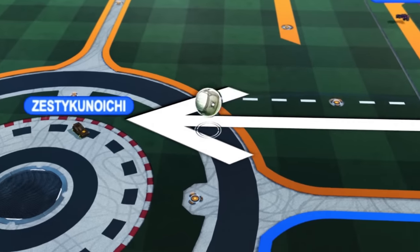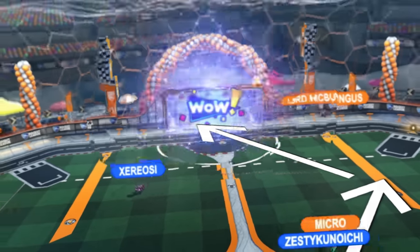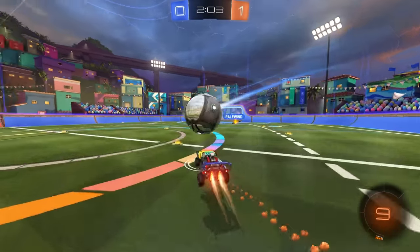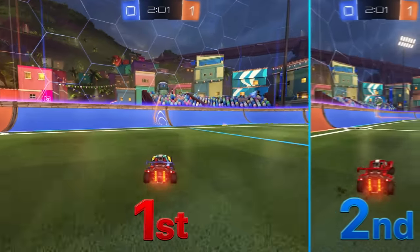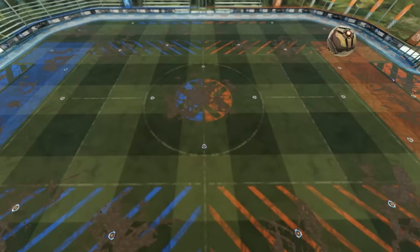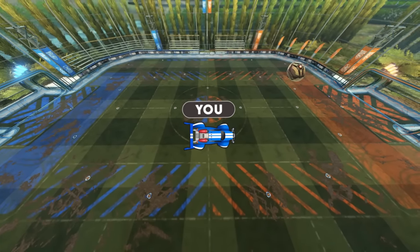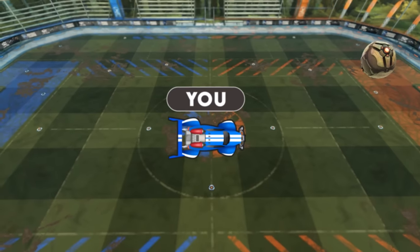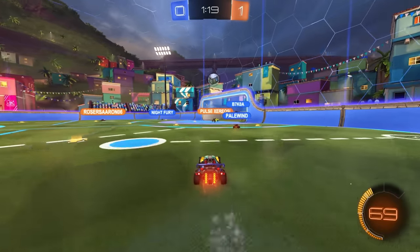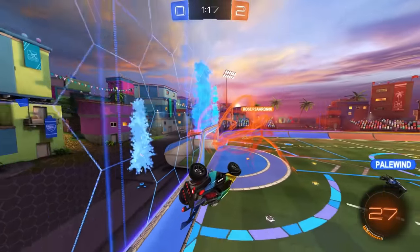Before we can cover advanced rotations, we have to establish what rotation is actually made of. We use a continuously moving system called first man, second man, third man to identify rotations. At any given time, you may be expected to play offense, defense, midfield, or something in between. So this terminology is meant to help you make sense of what's actually going on in your games.